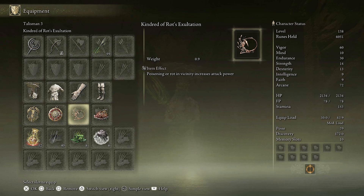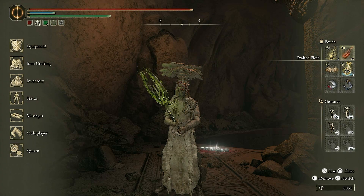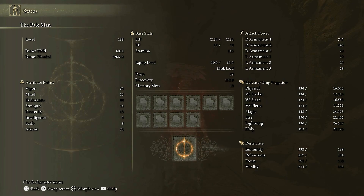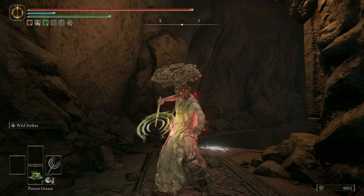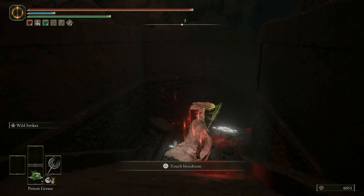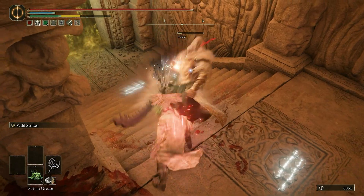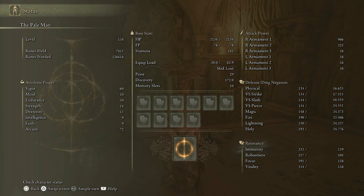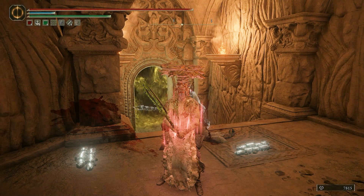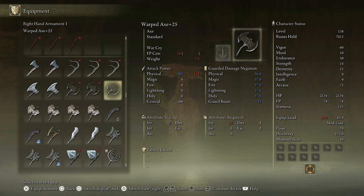Right now at level 138, we have 622 damage. That's pretty good, but we can make it even better with the Exalted Flesh. Now we are at 747. And to get even more damage, we need to poison somebody. Now we have 986 damage. And you gotta remember, this is a quick weapon — this is an axe. It has the same moveset as the Warped Axe.